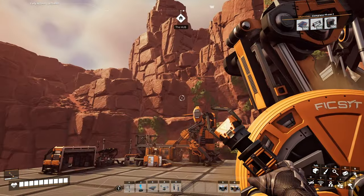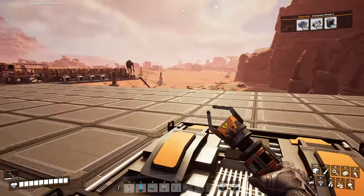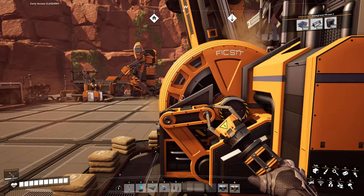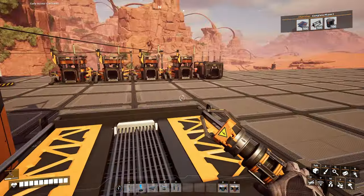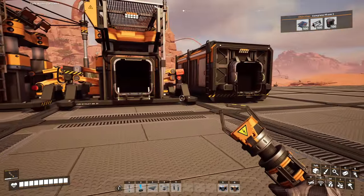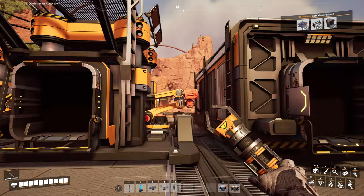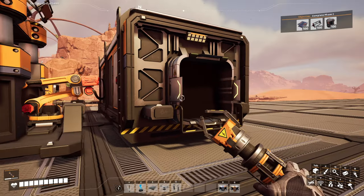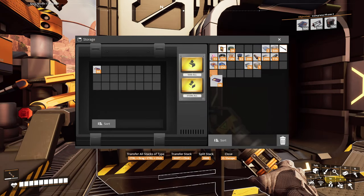Hello and welcome back to some more Satisfactory. I've added a little bit and built some stuff up here — we have a bunch of concrete coming out now. I'll show that in a minute. Over here are four things set up, and once I get filter sorters, I'll set it up so there's a box that comes out and filters into all these.